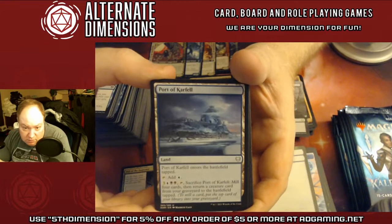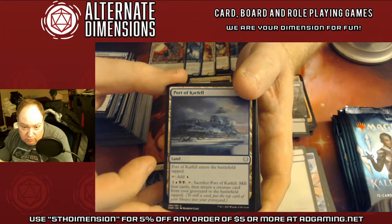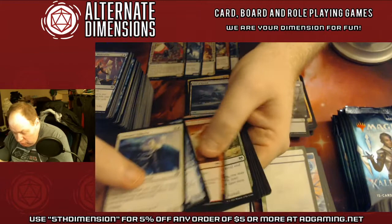There's the blue-black land — this one actually costs six plus tapping the land, so technically seven: mill four cards and return a creature card from the graveyard to the battlefield tapped. Pretty good.